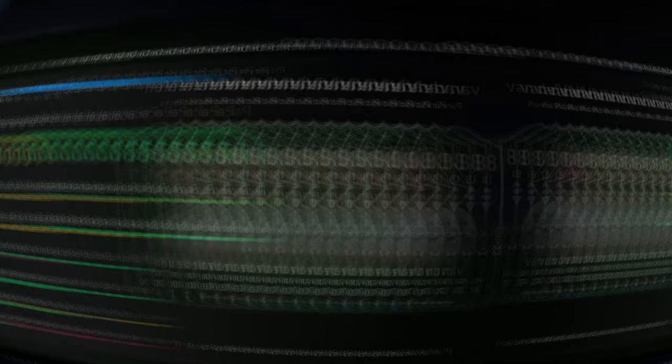That is us using the new Van De Ven SBC card in a few games of Champions. To be completely honest, for 60,000 coins, you're getting a pretty decent player in-game. We gave him the shadow chem style — 88 acceleration and 99 sprint speed. In-game, his recovery speed was quite good, especially with the 99 sprint speed, but the 88 acceleration isn't great. The 74 shooting — we did use him as a left back and it wasn't great. The 88 shot power and 84 long shots were very inconsistent. The 70 passing was another stat that was very inconsistent — the 82 short pass and 87 long pass are two really good stats, but the low vision and low curve just don't make it too accurate in-game.